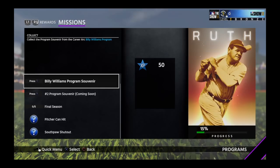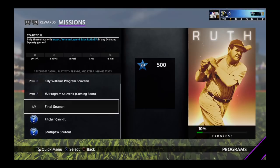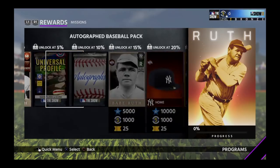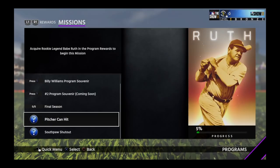Here are the different missions. The Billy Williams program souvenir is a career arc — you've got to get that career arc done and put the program souvenir in here. Then you have to get another program souvenir that's coming up. You've also got to put the Impact Veteran Legend Babe Ruth into your lineup, which is the card we get at the start. You need 90 total plate appearances, 5 runs, 15 hits, 1 home run, and 15 RBIs with him.